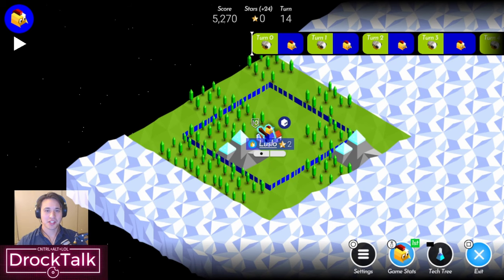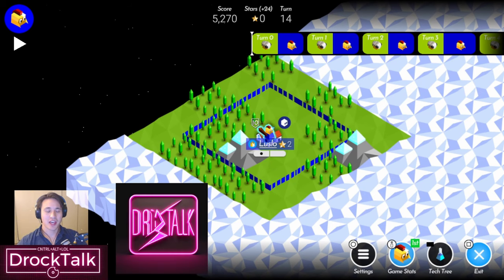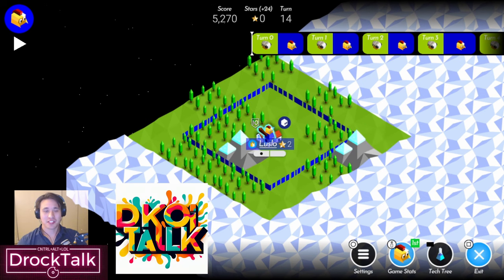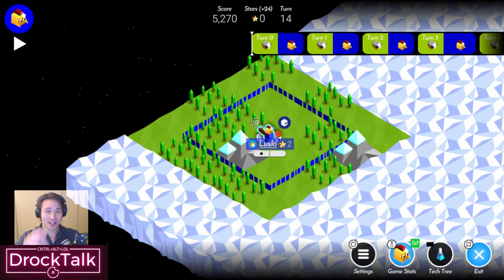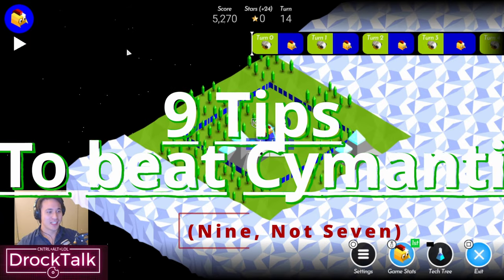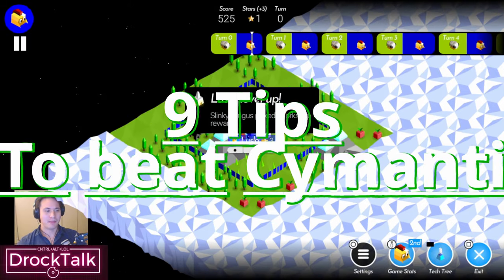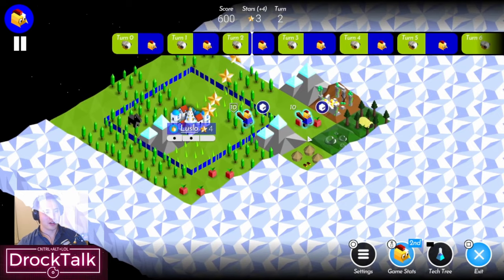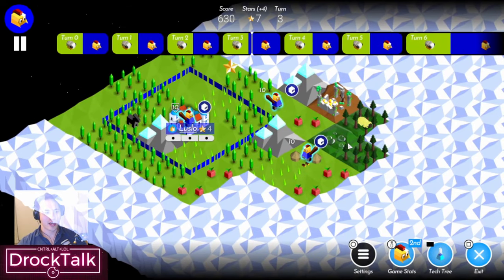Hey everybody. I ran a poll to see what people wanted to watch next and the overwhelming answer was advanced strategy. Well you're in luck because I just did some advanced stuff. So today I'm going to show you seven tips to defeat Cymanti. I keep seeing this in Polytopia Reddit — people say how do I beat Cymanti? They're so annoying, they're overpowered, and they are tough, but I'm going to show you a couple of strategies here.